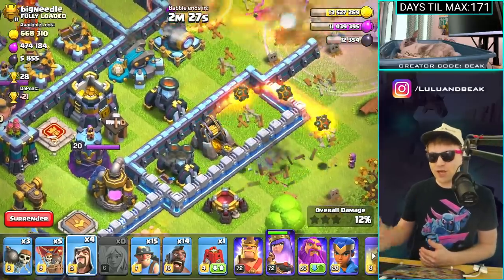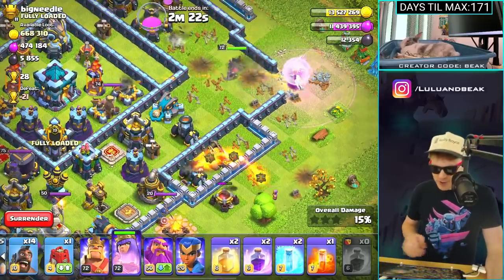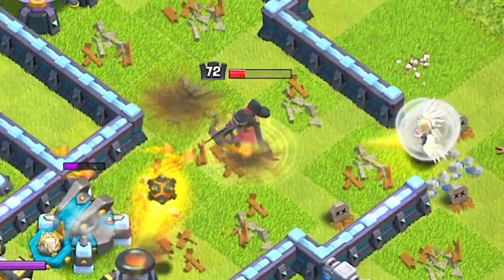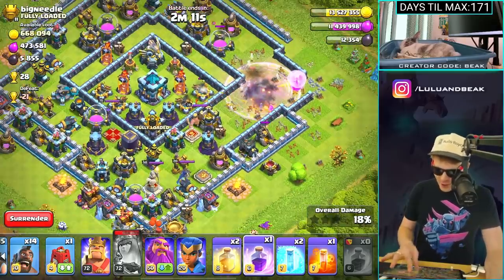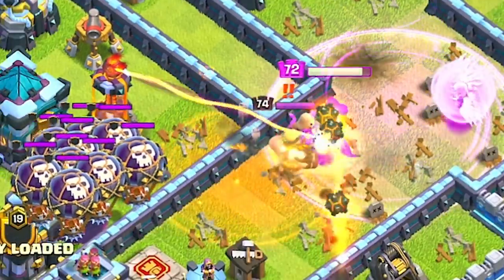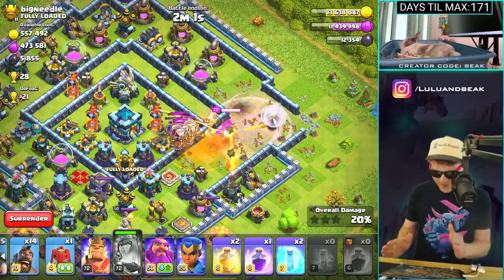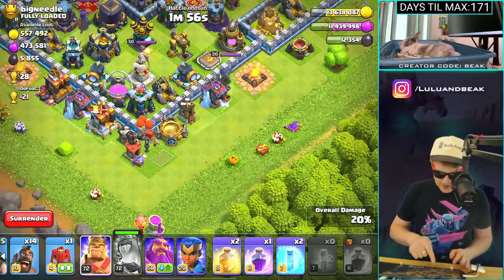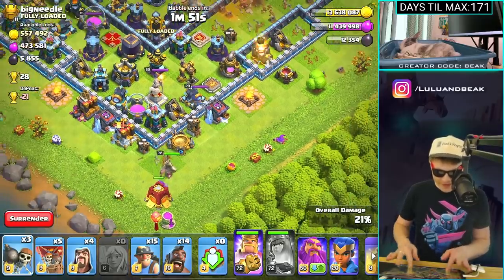That stupid mortar — I am so sick of those things. They're actually really good. If you gear up your mortar like that, it's actually really strong. I didn't think much of the gear-ups at first, especially the cannons and the archer towers, but they're pretty good. Queen, can we fight back? We need you alive a little bit longer. Poison.